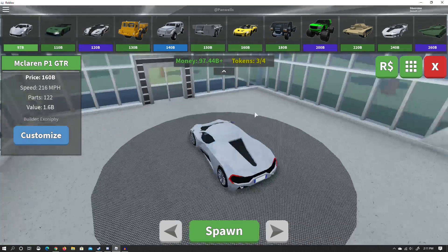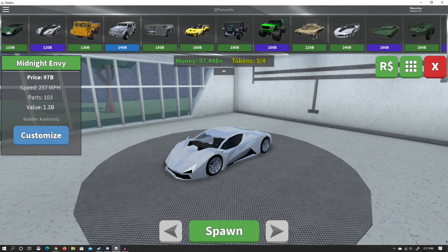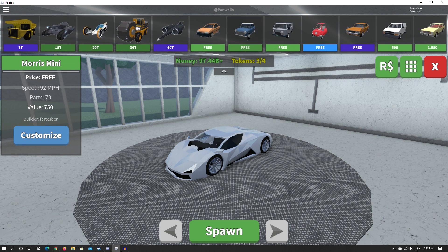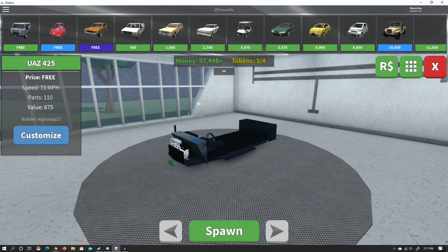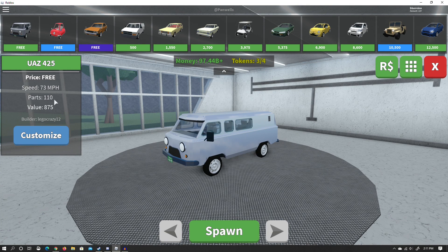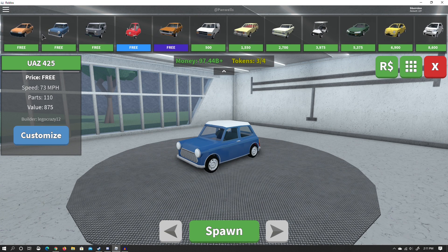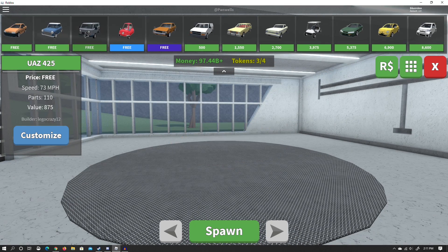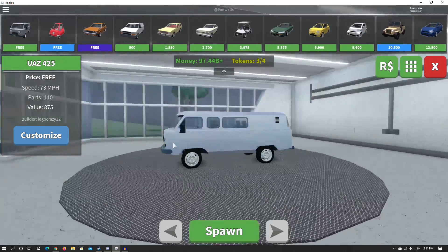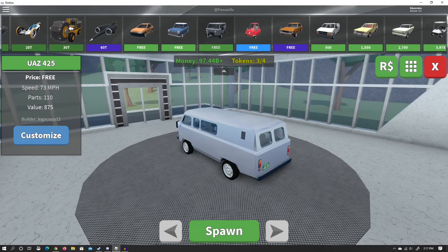First things first, go ahead and hop into the dealership and spawn in the best car you've got. If you're just beginning, you're going to start off with these basic cars — you start with these three cars. The van here is the best starter car. Use this van and you're going to be making 875 dollars. Most of these cars make the same amount, but this one here actually makes the most.